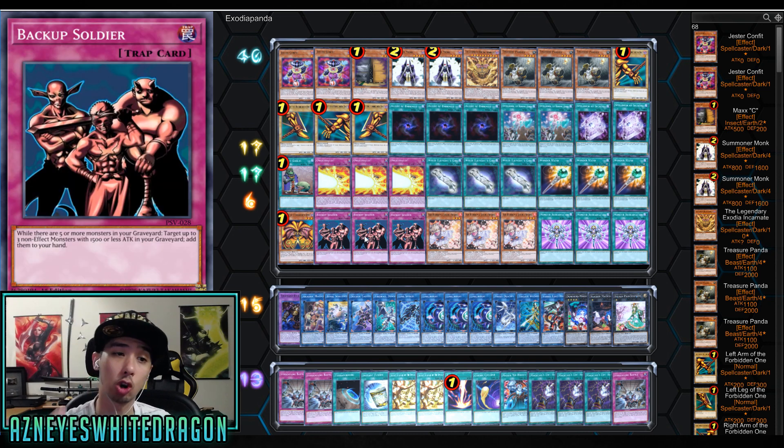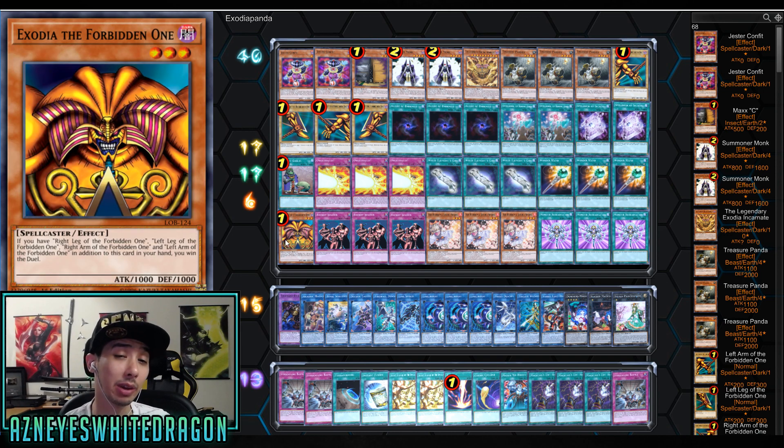The reason why you want to play Hand Traps is because not only does it keep you alive - Ash Blossom is a great card - but it's so you can fill up your graveyard with monsters. Link Summons really allow you to do that. Basically, you Link Summon to Link Summon to Link Summon, and therefore you're just getting extra monsters in the graveyard. That's why the Link mechanic works so well for this particular build.